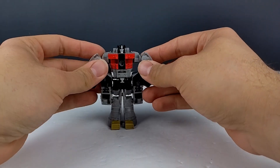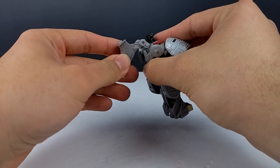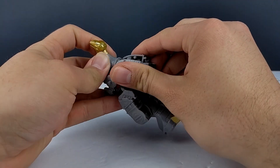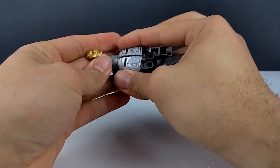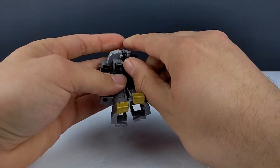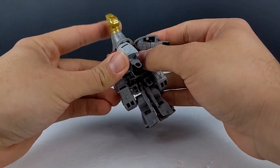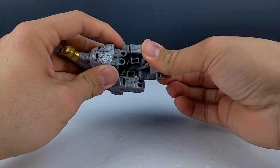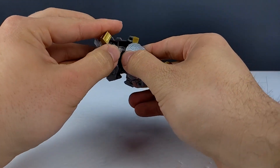So from here, bring up the arms just to get them out of the way. This dino head does come separate — you just pop it on, it's a friction hinge. Bring up the head like that, bring the arms around to form the front half of the dino mode. Before that, we should have rotated the waist first. So rotate the waist, then bring the arms up, then bring the legs up and around.